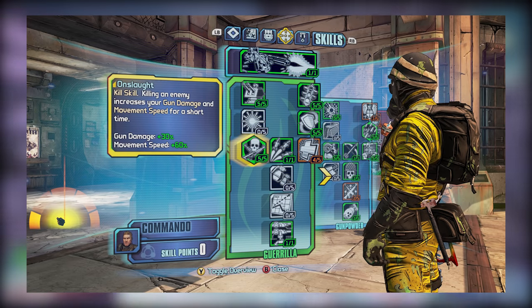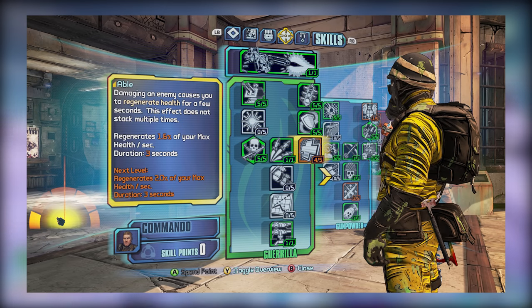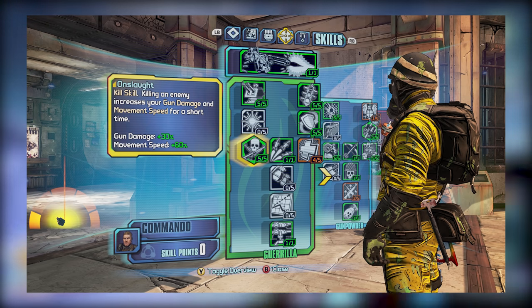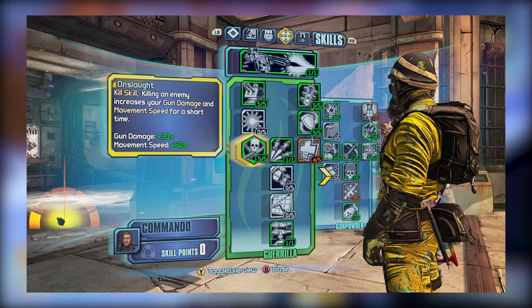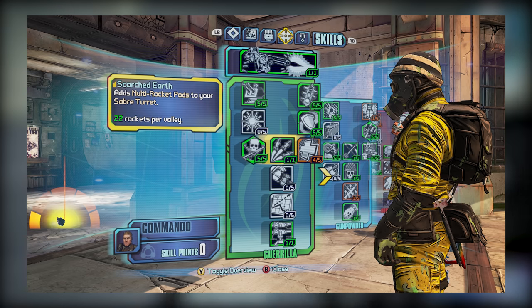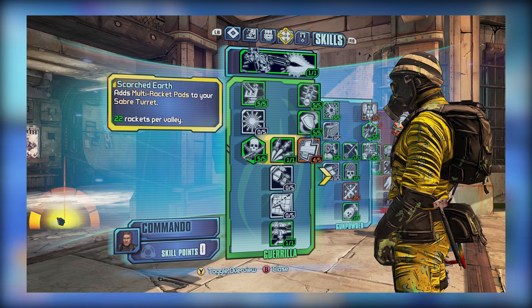Skills like Onslaught and Ready are useful for improving your DPS, while investment in Willing and Able will help improve your survivability. Personally, I think a better offense makes for a good defense, and I've decided to max out Onslaught instead of Able, but you could easily alternate these. The other skill I'd highly recommend any Axton player pick up is Scorched Earth, because the rockets that this skill will allow the turret to fire can deal quite a bit of damage. And when this skill gets combined with the slag bullets from Double Up, you should be able to deal quite a bit of damage to enemies just from the turret itself.